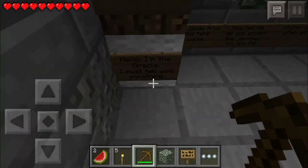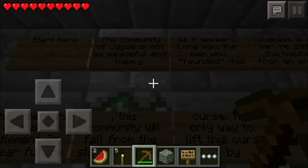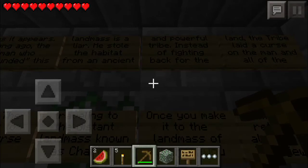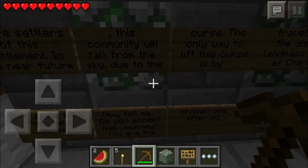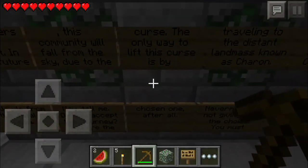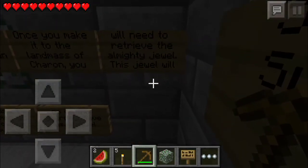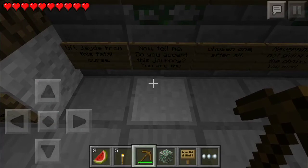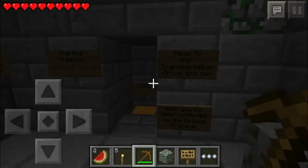Hello, I am the Oracle — I must tell you something. The community of Jade is not as peaceful and happy as it appears. Long ago, the man who founded this landmass was a liar — he stole the habitat from an ancient and powerful tribe. Instead of fighting back, the tribe laid a curse on the man and all future settlers. In the near future, this community will fall from the sky. The only way to lift this curse is by traveling to the distant landmass known as Charon, and retrieving the almighty jewel. The jewel will lift Jade from this fatal curse. You are the chosen one — never mind, I'm not giving you the choice, you must go on this journey and save us. Starting supplies: head to the transportation office and tell them you've been ordered by the Oracle to leave.